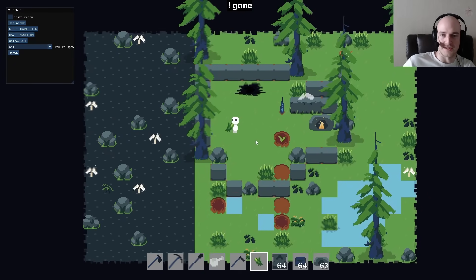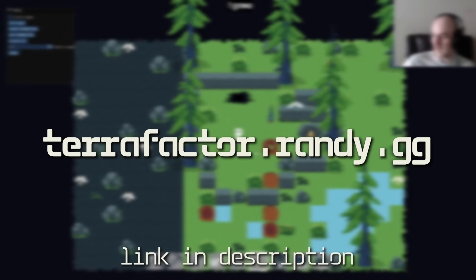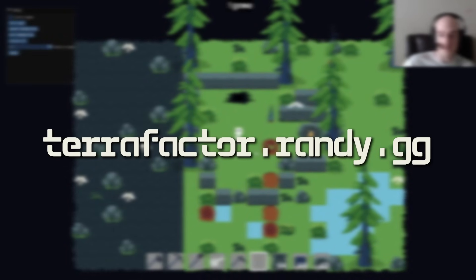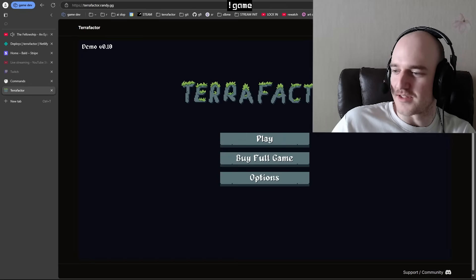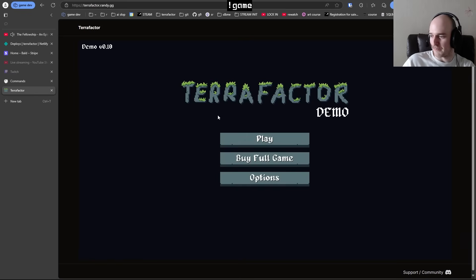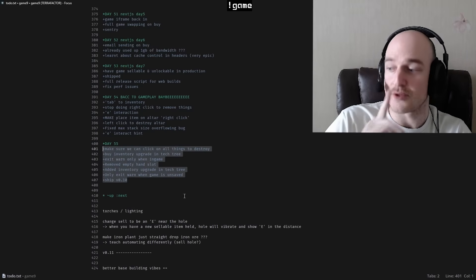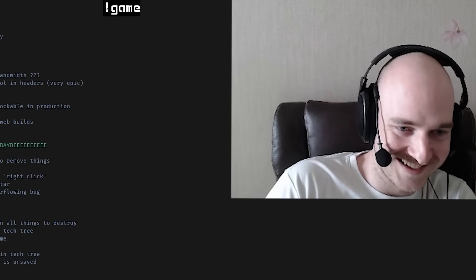GG. I'm not going to dive into it too deeply because you can head on over to terror factor dot rainy dot GG right now and play-test the game for yourself. Demo is out — give it a whirl. You really don't want to know how much time went into making this a standalone website where you can actually click and buy the game inline, then head back and continue playing. It was a whole lot of JavaScript. The name of the game is to keep adding more stuff and making it even better. Welcome to day 55 — I've already done about five hours of work today.